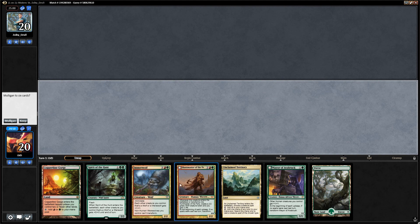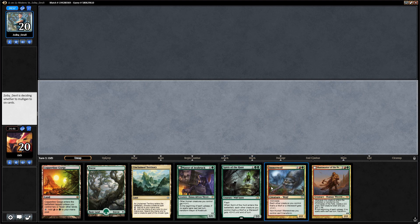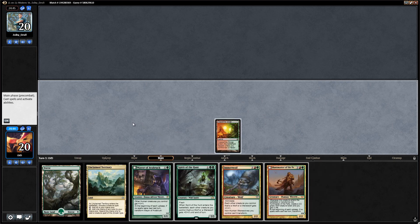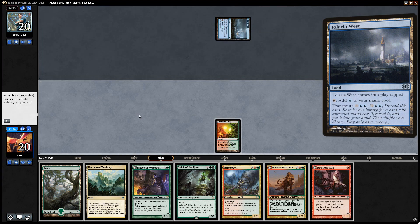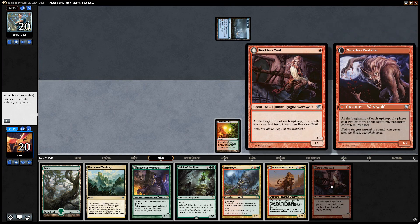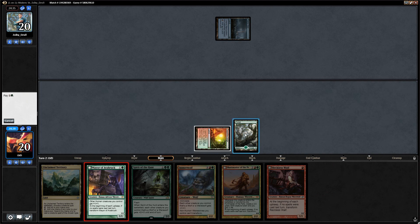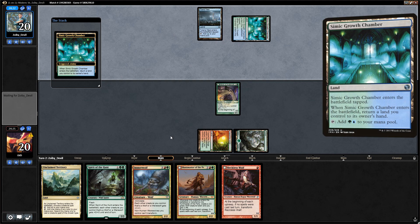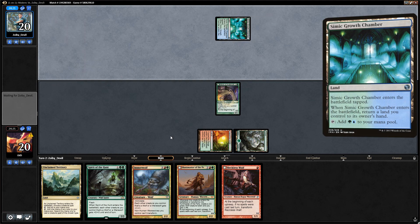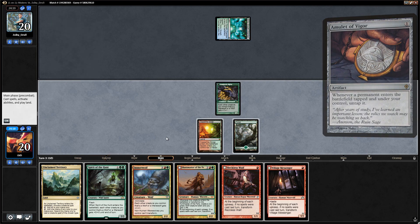We're on the play and this hand is a little expensive but definitely keepable — three lands, a nice curve, and Huntmaster. Lead with Copperline Gorge and say go. Opponent plays a tapped Tolaria West — could be mono-blue living end — but then there's Simic Growth Chamber, so this might be an amulet deck instead. We do get to transform the Mayor, and we picked up a Village Messenger.